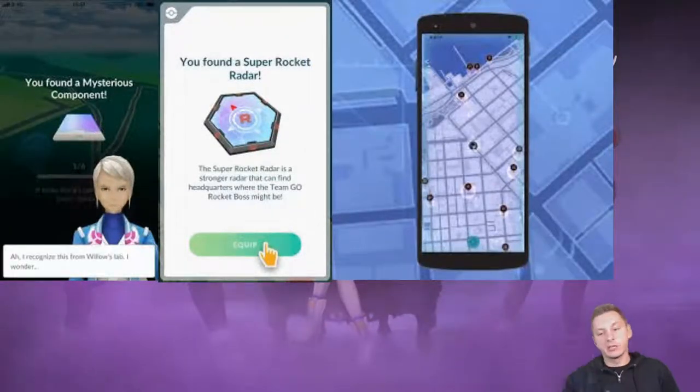What is going on everybody? A lot of you guys have been asking me: how do I encounter the Team Gold Rocket? How do I get the components? How do I get the shiny Meowth, Sneasel, and Scyther?